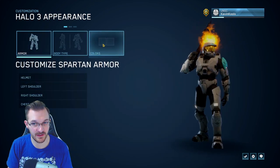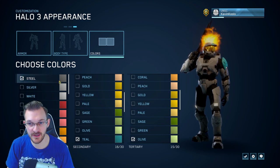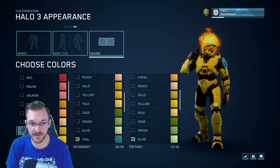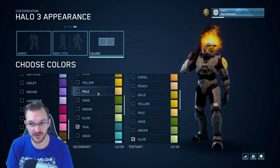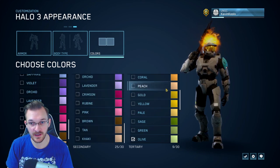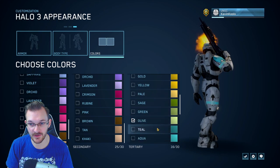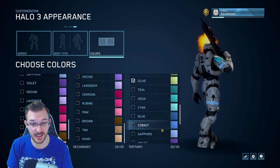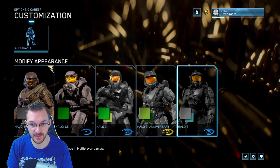They also brought back tertiary colors. So now you have your primary color, your secondary color — which affects shoulder pieces and helmet accents — and a new tertiary color, which applies to the bands along your legs and arms. You can color those however you like, which you couldn't do previously in the MCC. That's brand new with this update.